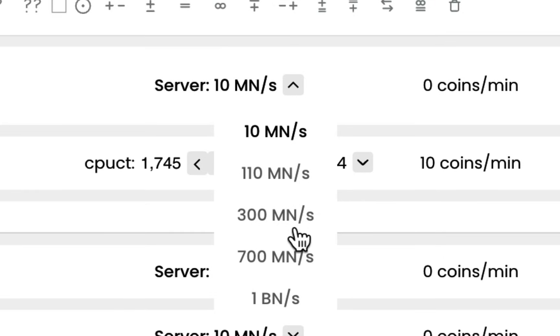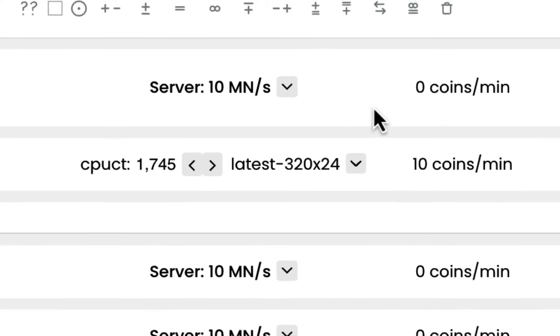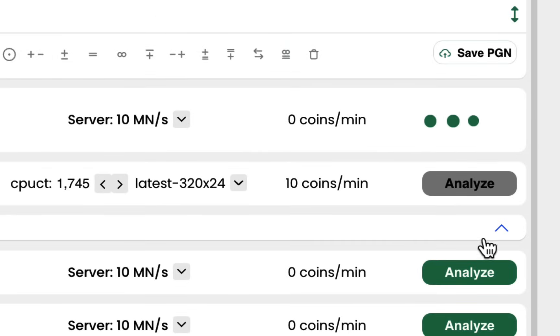If you want to learn about these options in more detail, we have a separate video about them as well. Right now, I have the amateur plan and no coins, so 10 MNS is the only server available for me. To start analysing, I simply need to choose the 10 MNS server and click on the Analyze button.